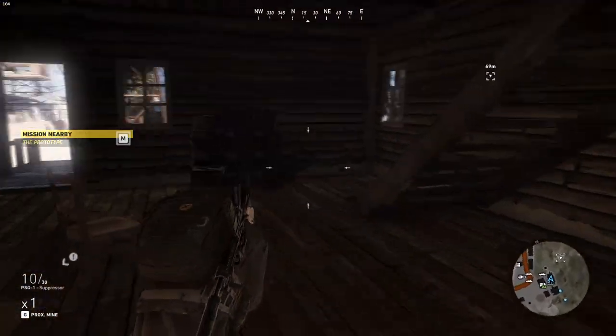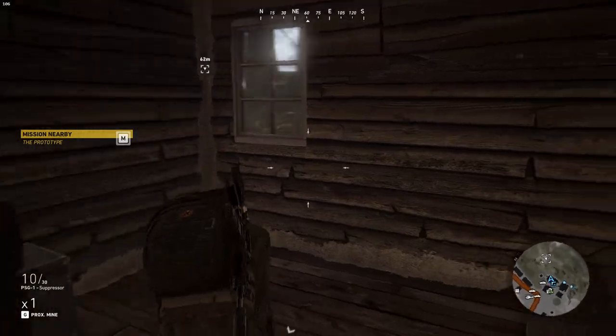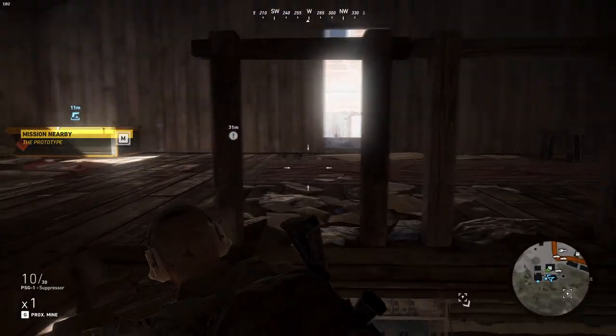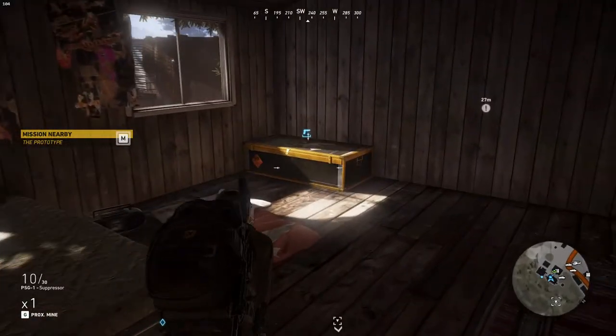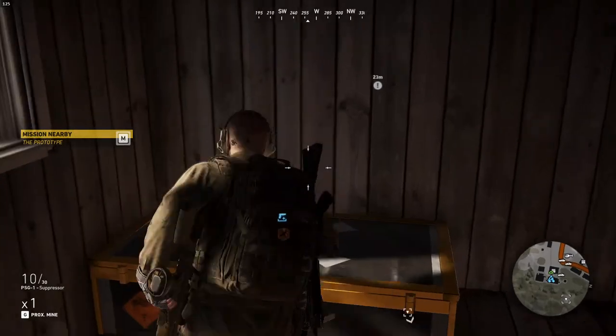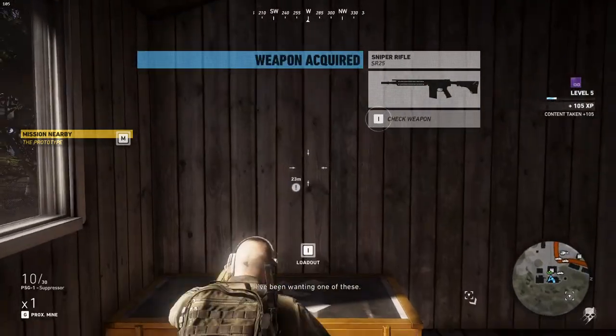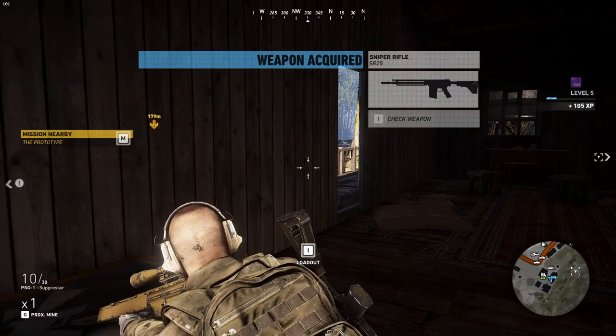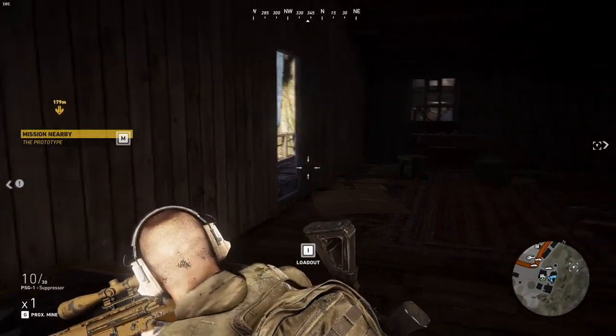The SR-25 is upstairs in this building — you can go upstairs on the outside but I prefer to go inside. Just do a quick scan of the room looking for surprises. There is some intel here and a mission that auto-populates when you arrive. And here we go — picking up the rifle. I do equip it, but I'll cut that out so you don't have to watch me drooling over the SR-25.